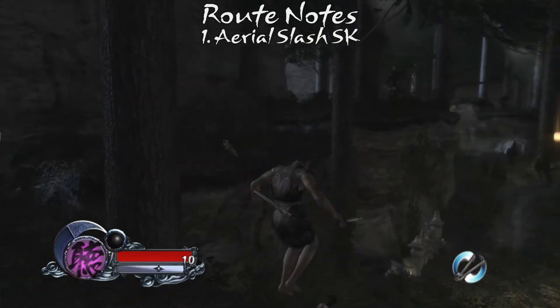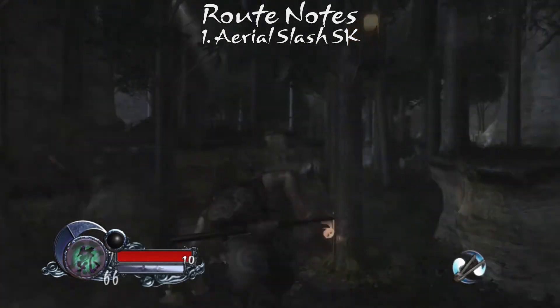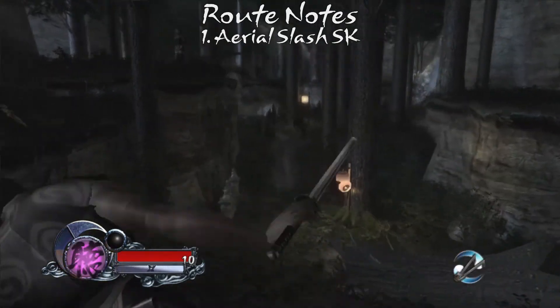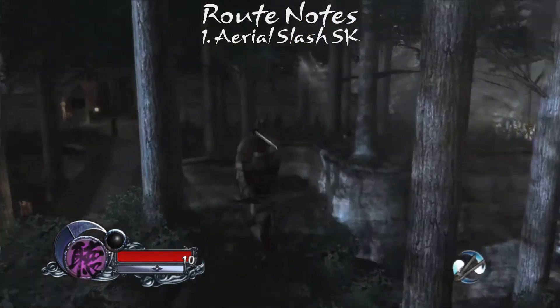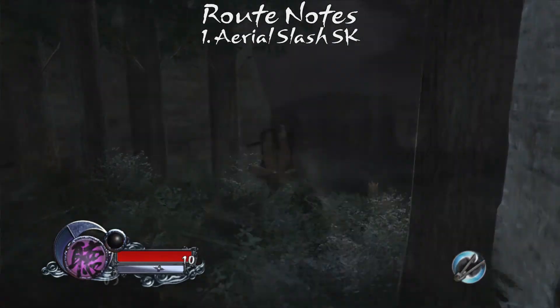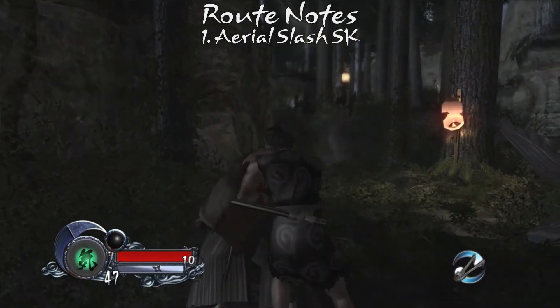The aerial slash SK is a faster, more technical maneuver that removes an RNG element from the run, but has some run-killing failure cases. The back SK is slightly slower but encroaches on the ninja's RNG threshold. An aerial SK is quite a bit slower yet, and firmly places you in the maw of the ninja's RNG.